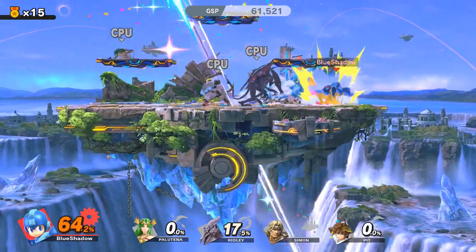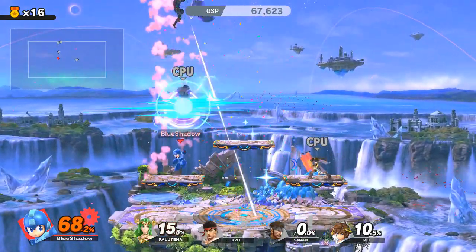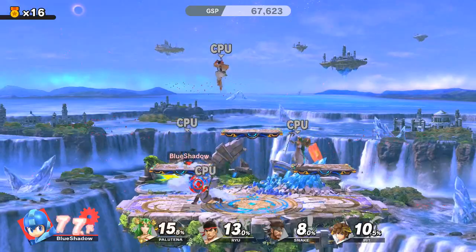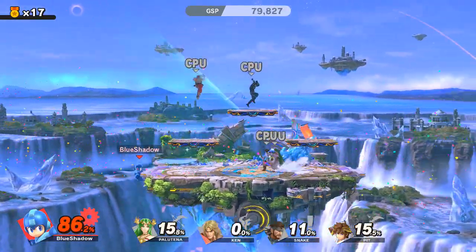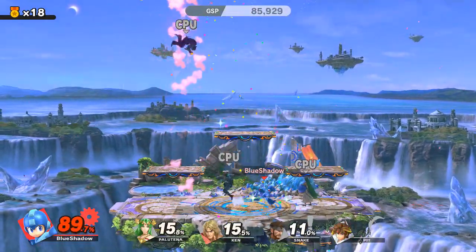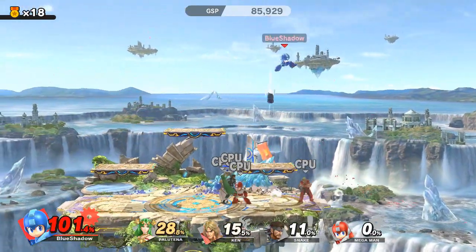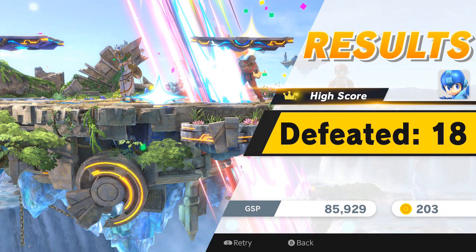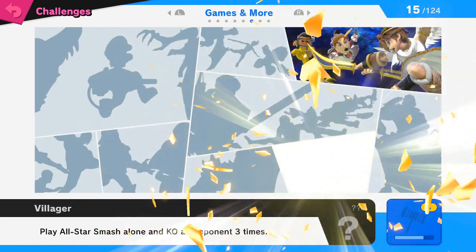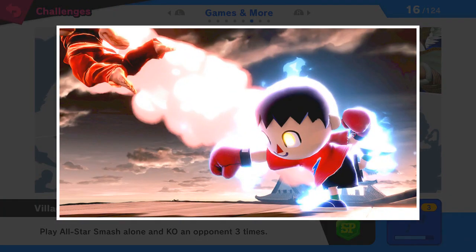I'm just pretty much doing most of my smash attacks and grabs to try to get the upper edge here. Ryu kind of knew what he was doing — he was trying to spike me into the ground. And that was my fault. I defeated 18 that time, and there is also the opportunity to improve my score. We won some spirit points, and the challenge says: play All-Star Smash alone and KO an opponent three times.